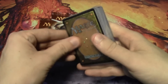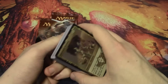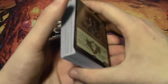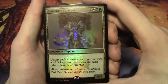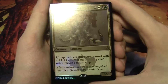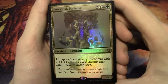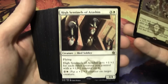So our 60-card deck — let's take a look at it. Our first card is the Ivorytusk Fortress. He is a 5/7 for 5 mana — 2 colorless, 1 white, 1 black, and 1 green. Untap each creature you control with a +1/+1 counter on it during each other player's untap step. It's a really awesome card, and the art's really awesome for it as well.